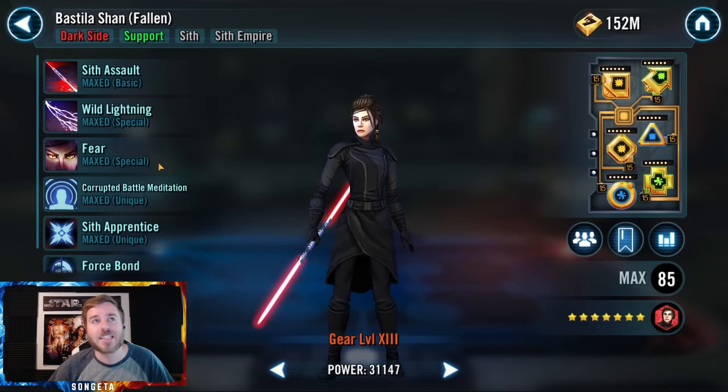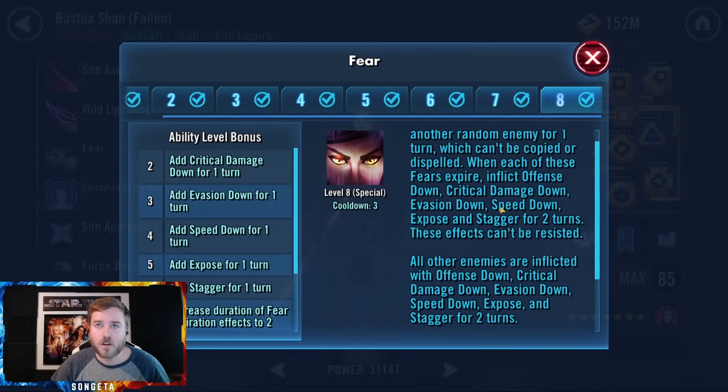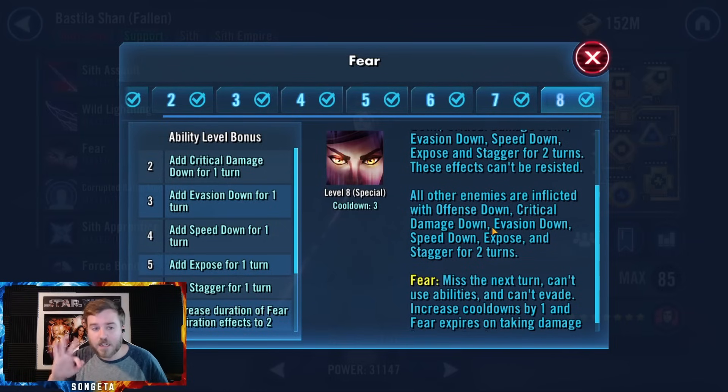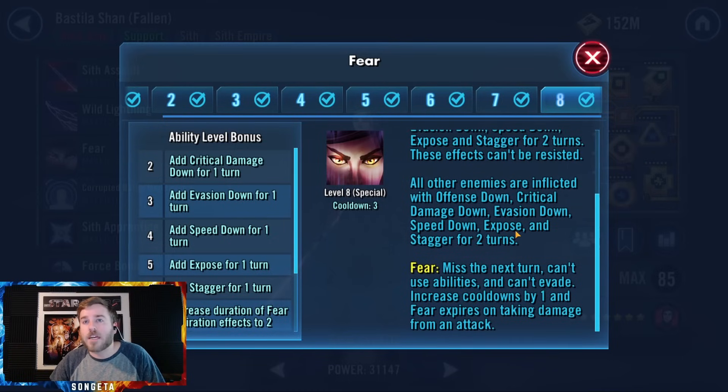On her turn, I almost always start with the fear ability because it spams tons of debuffs. It inflicts fear on the target enemy and one other enemy for one turn, and when those expire you get a whole host of debuffs. The three non-feared people get crit chance down, offense down, crit damage down, evasion down, speed down, expose, and stagger — that's six debuffs. And when the fear expires on the feared targets, they get all those too. Getting stagger out there is insane.